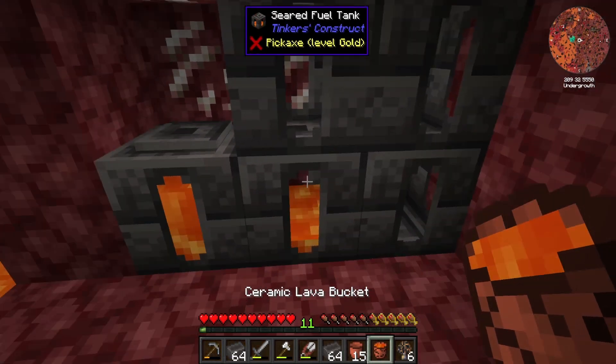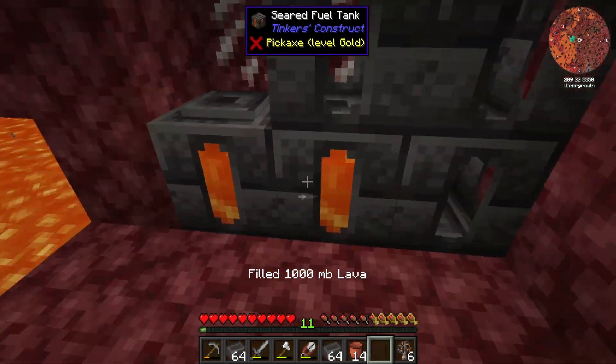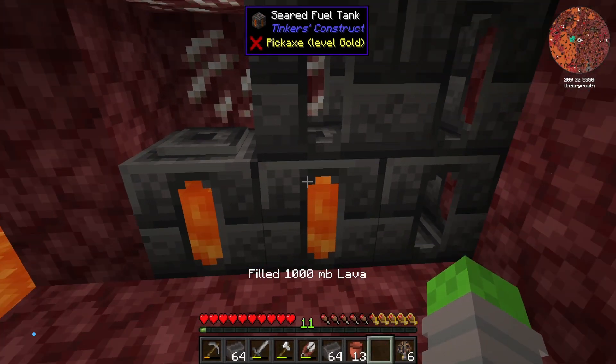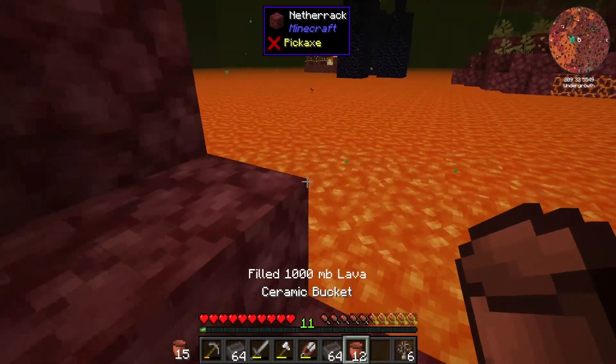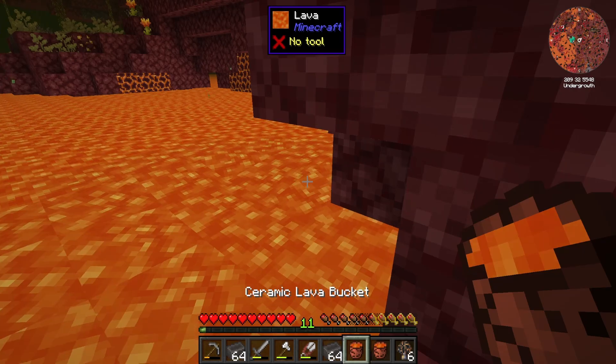These ceramic buckets are one-time use. However, the seared fuel tanks actually retain their inventory, so we can fill these guys up with lava and then just break the seared fuel tanks and bring the lava up to the surface nice and easy. I'm also going to make sure to collect up some extra lava so we have a place to fish.